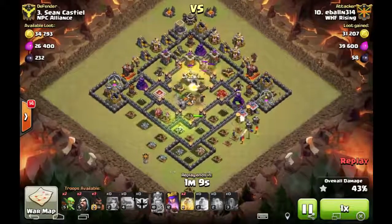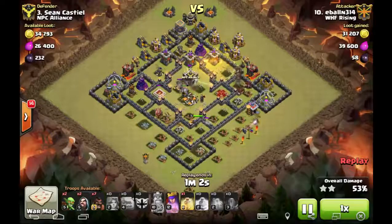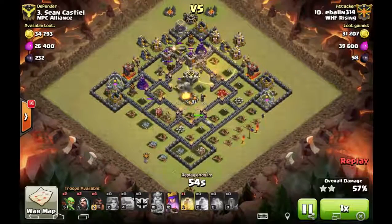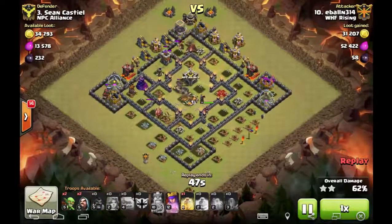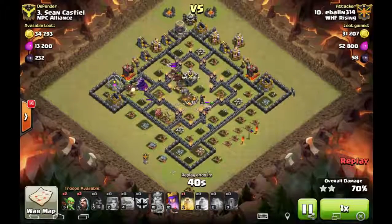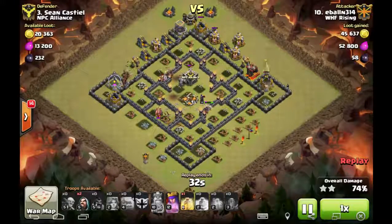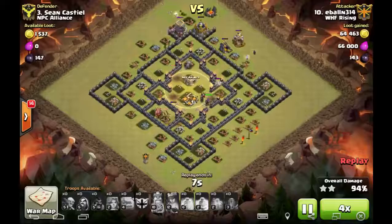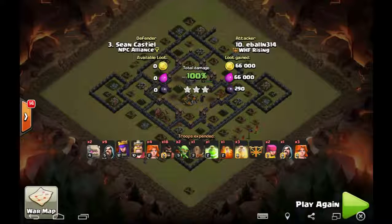The quad tesla is there for the valkyries to push through, the poison is doing work on the dragon, and the queen finally goes down to some wizards. The golem is tanking well, valkyries are taking care of skeleton traps, and it's time to send the hogs in counterclockwise around the base surgically. He still has a heel left, skeleton traps are tough, but he drops it in a great spot. The queen uses her ability to push through the rest of the base — very nice hit.